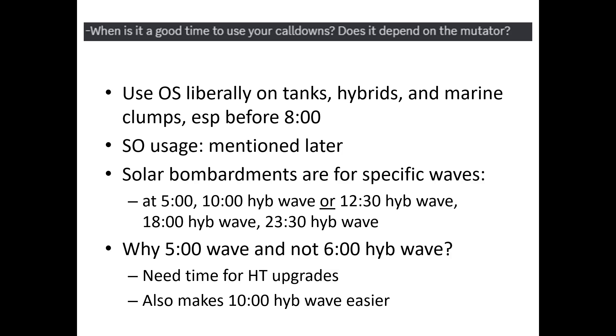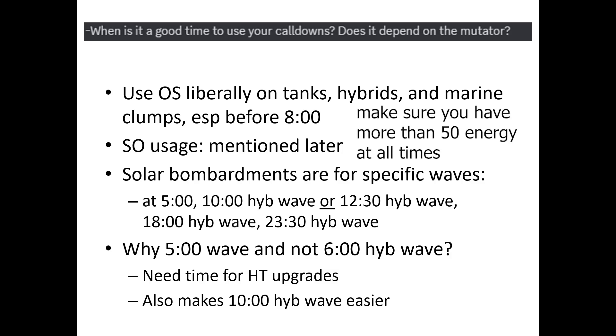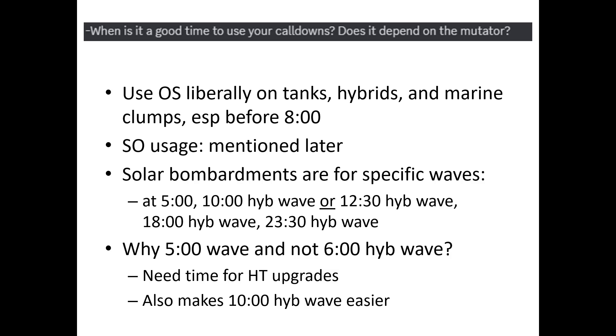When is it a good time to use your cooldowns? Orbital Strike isn't very good against armored units, so use it as often as you want on hybrids, tanks, and marine clumps before 8 minutes. After 8 minutes, marines will have Combat Shields so they'll have more than 50 HP. Solar Bombardment will be used for specific waves: the 5-minute wave, the 10-minute hybrid wave, the 12:30 hybrid wave, the 18-minute hybrid wave, and the 23:30 hybrid wave — basically every hybrid wave except the first. Why the 5-minute wave and not the 6-minute hybrid wave? You need time for the High Templar upgrades. Using Solar at 5 minutes also makes the 10-minute hybrid wave easier because you can use Solar on one of the two waves.